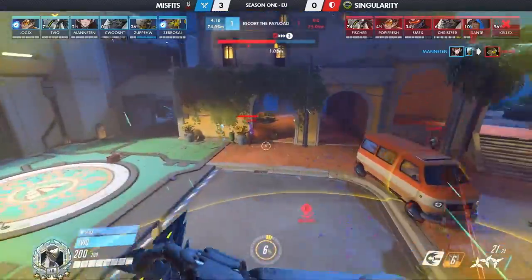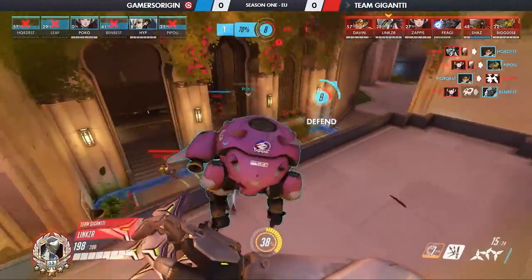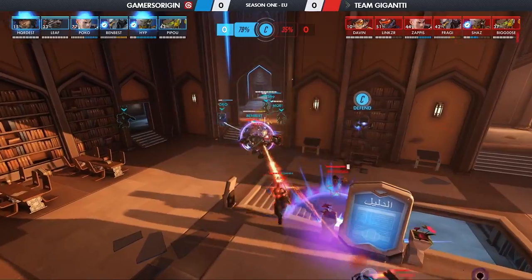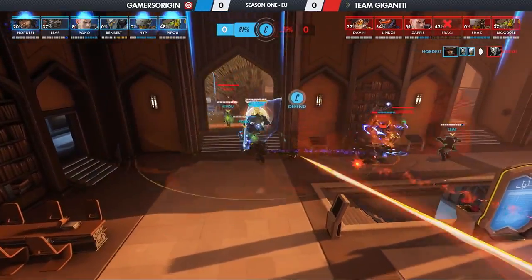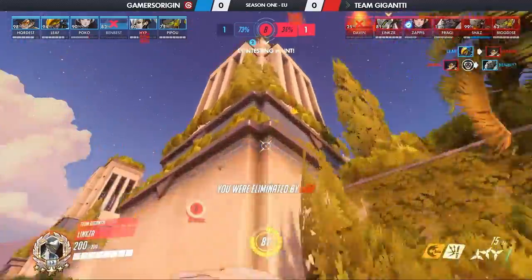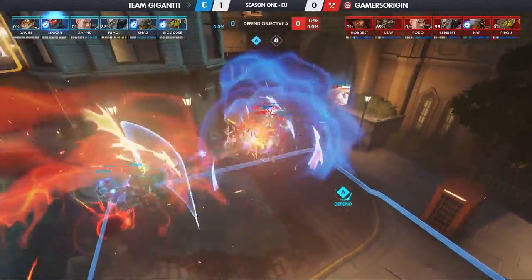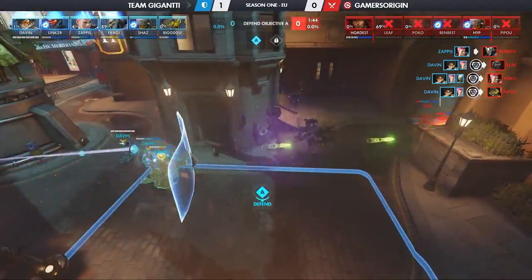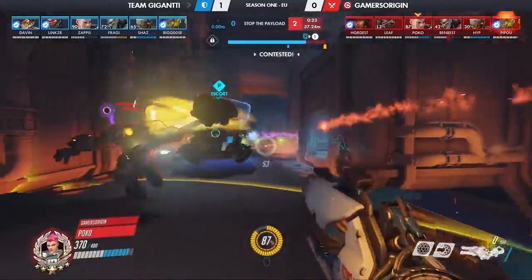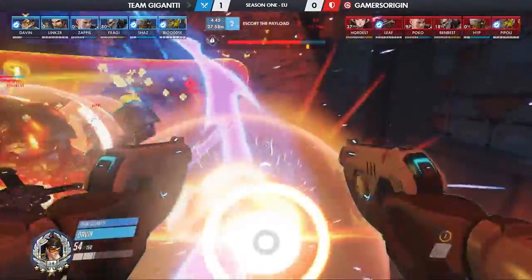Misfits scored their third 4-0 sweep in a row. Gamers Origin versus Team Giganti was a close match out of the gate. Leafs' Doomfist and Benbest's Reinhardt earned Gamers Origin a strong win on University — we got Pennant! The Shatter comes in! But Linkser doubled his efforts on City Center, and then really showed off his skills on Gardens as the anti-pharmacy — Linkser, anti-air Genji! Could stop Gamers Origin on point A of King's Row, but Giganti were able to stop them before the end and saved an even bigger bang for their final victory push on offense. Here comes the dragon, eating, and there's the bomb right on top!